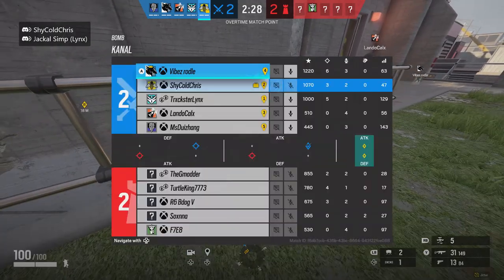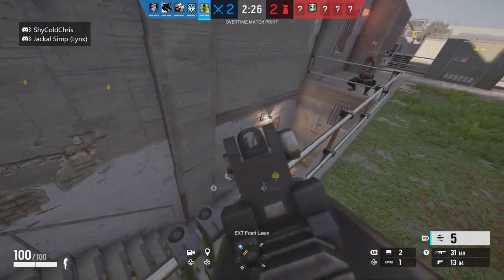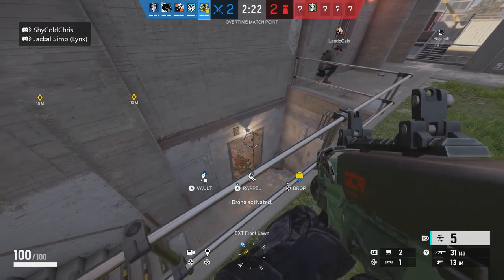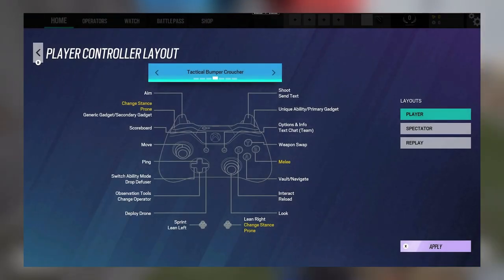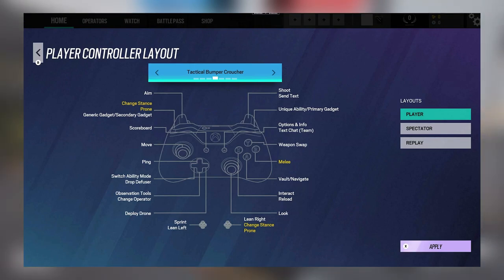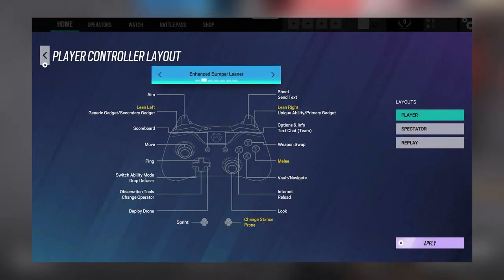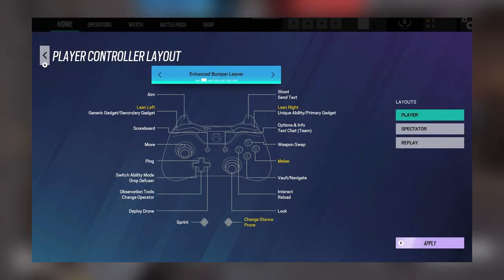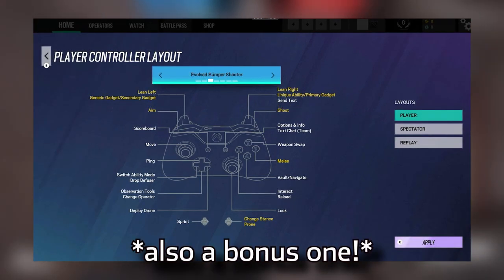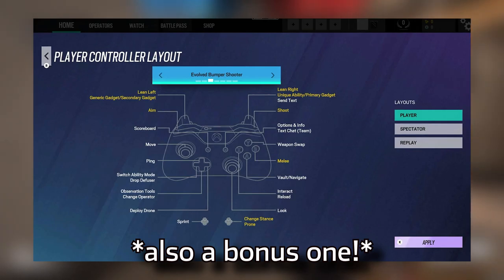For the console population, there will be some new controller layouts available in the Accessibility tab. Many people will be familiar with these options — if you're familiar with Call of Duty, for instance, how you can crouch with your sticks, that will be an option too. Along with that, there may be a chance that we will see hip leaning on console with the bumper leaner setting as shown right now, so this will be very, very interesting.